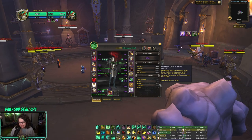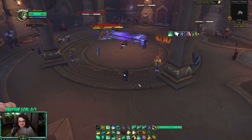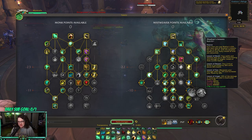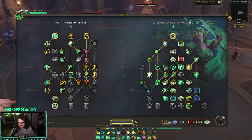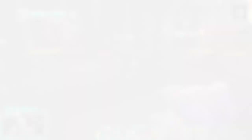For twos, there are two builds: you can fist weave using the exact same build I just showed, or you can run something similar to the haste build from solo shuffle. I kind of dropped Shalun's Gift in twos because I really like Song of Chi-Ji, and then I put one last point into Secret Infusion. That last point can honestly go anywhere — like Rapid Diffusion. I've mostly been fist weaving in twos, especially with a demo lock or warrior.